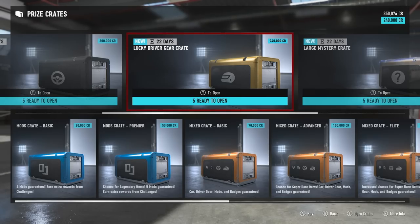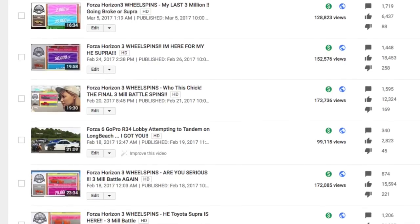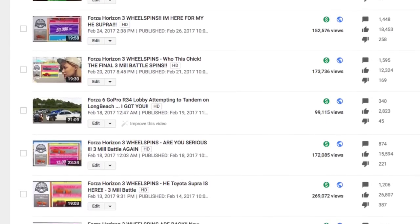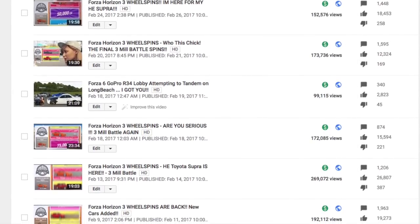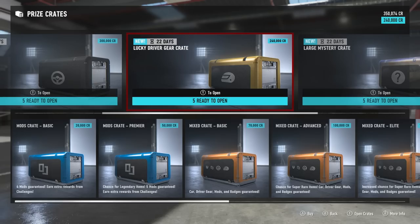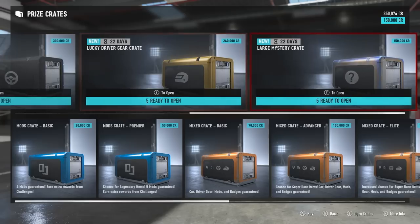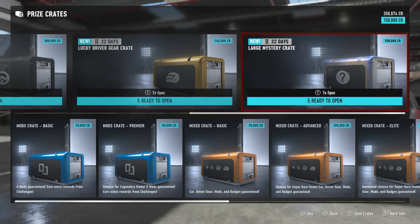Welcome back to the channel, back here in Forza Motorsport 7 with a bit of a different video. If you were fans of the channel back on Forza Horizon 3, we did a great series with the wheel spins looking for Forza Horizon Edition cars. I figured we'd come back on Forza 7 and do the same thing with mystery crates. We have 15 total crates today - about three million dollars worth. I've heard nothing but bad stories, so hopefully we get our money's worth.